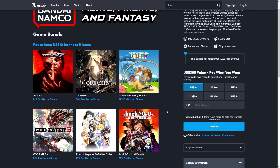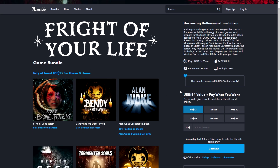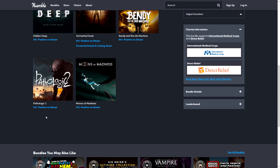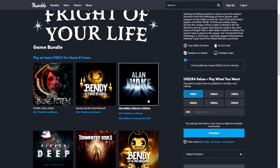Then there's the Fright of Your Life bundle — eight horror-themed games for $13. You get Stasis: Bone Totem, Bendy and the Dark Revival, Bendy and the Ink Machine, Alan Wake Collector's Edition, Tormented Souls, Hidden Deep, Pathologic 2, and Moons of Madness. Another great deal, and this one still has some time left.